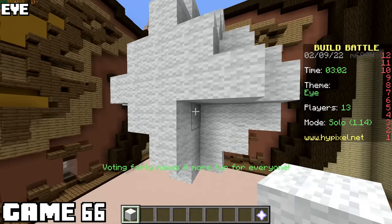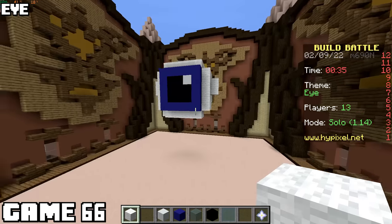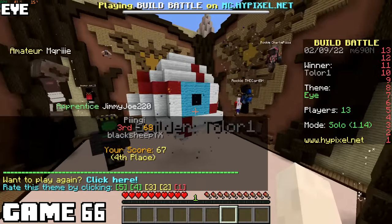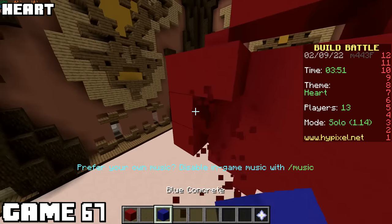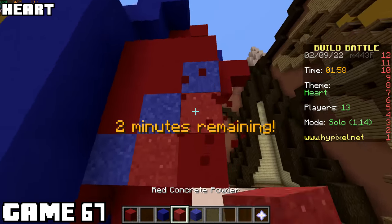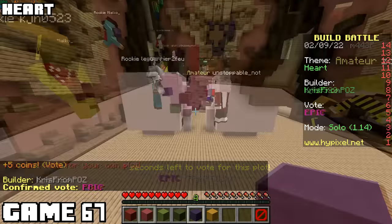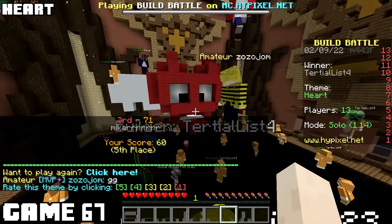Theme was eye for game sixty-six, and I decided to make a big floating eyeball. When I made the iris, the scale was off, but I had time to fix it. Even put the little red bit in the back. I enjoyed this build the best, but even that didn't win. Game sixty-seven was heart - I knew for a fact everyone was just going to make a heart, but mine will be anatomical. I had so much time, I was able to put in some shading blocks to really make that heart pop. Everyone else just made Valentine's hearts. A googly-eyed heart with wings won. I don't even know anymore.